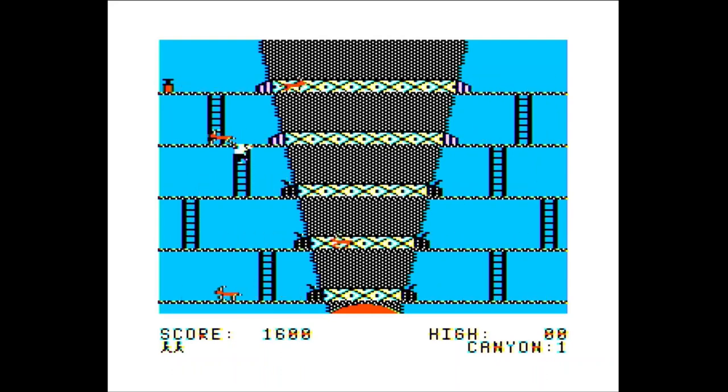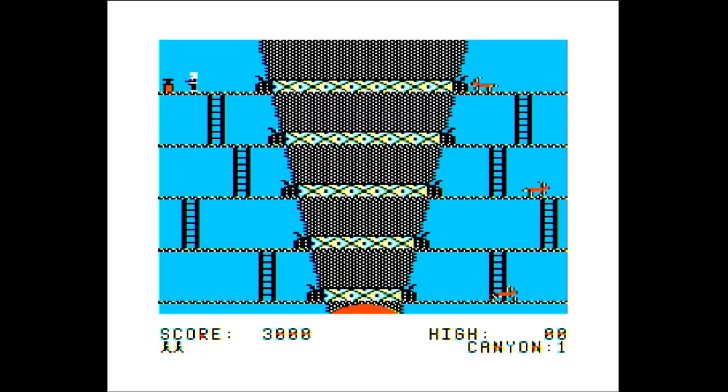There are three levels, and the first is called the Crevasse. Mountain goats try to knock your climber off the bridges. You need to dodge the goats and set two dynamite charges on each bridge, then reach the plunger to discharge the dynamite and blast your way into level two.